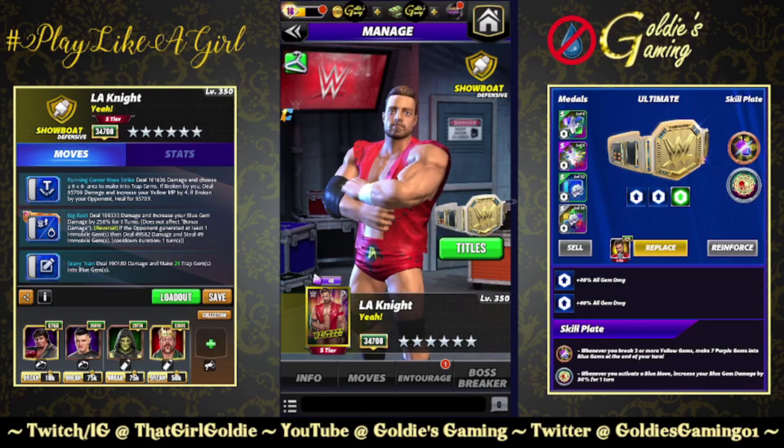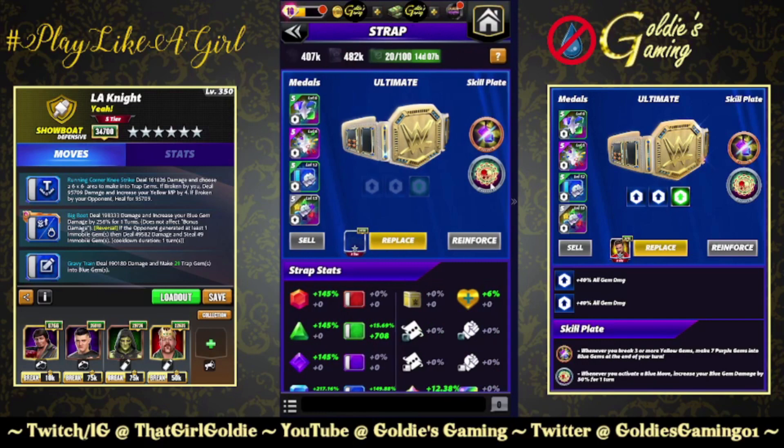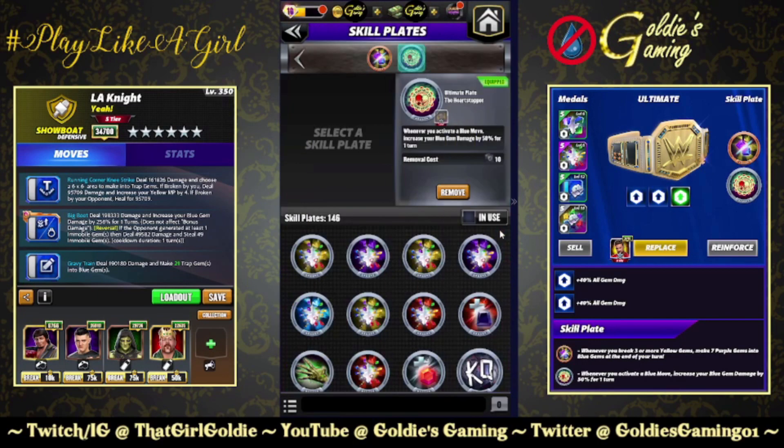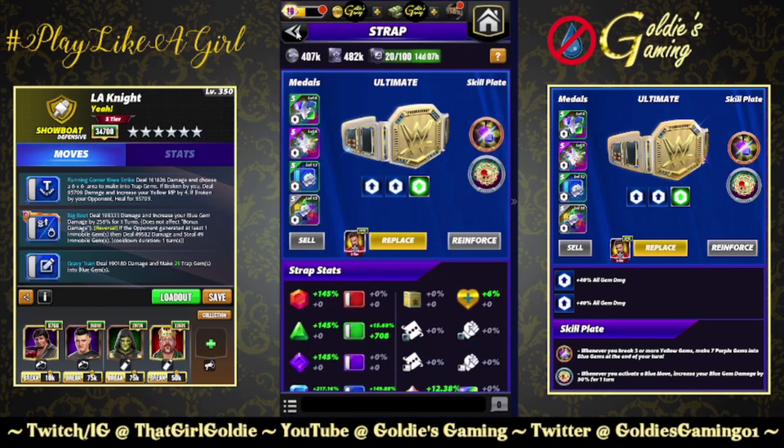Hey everybody, Goldie here, and today we're taking a look at some people with this new heart stopper plate. Whenever you activate a blue move, increase your blue gem damage by 50% for one turn. It is an ultimate plate, meaning you can use it in conjunction with plates such as the kid's lightning and the pyro plate.